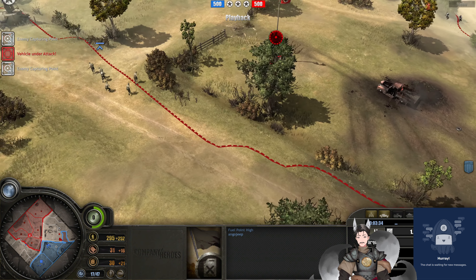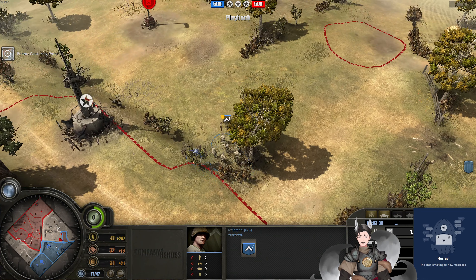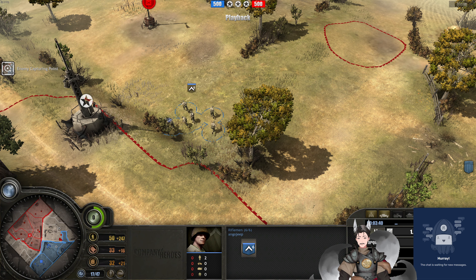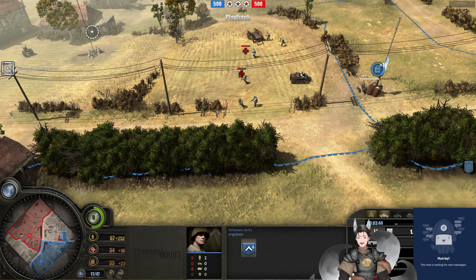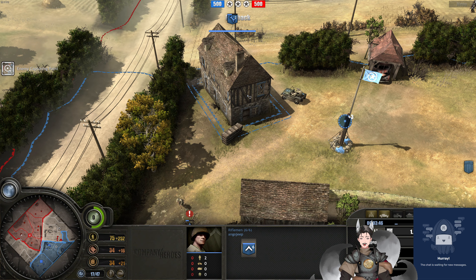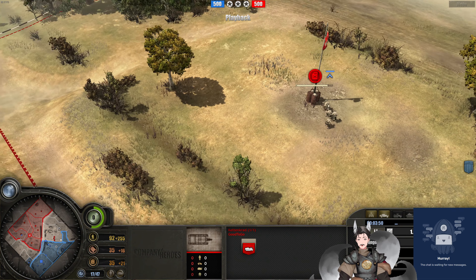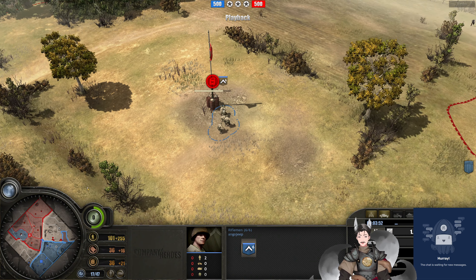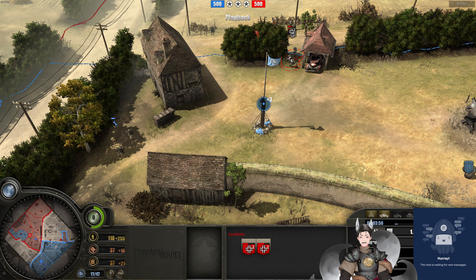The Ketan Grad is in for this fuel point. This riflemen squad is actually pushing along the left side of the map, eyeing for the fuel point — he's trying to de-capture it. It looks like there may be a mutual trade of fuel points. Though this fuel point is not in supply for the Panzer Grenadiers player, nor is this fuel point in supply for the U.S. player. Panzer Grenadiers now advance forward to this cutoff point.